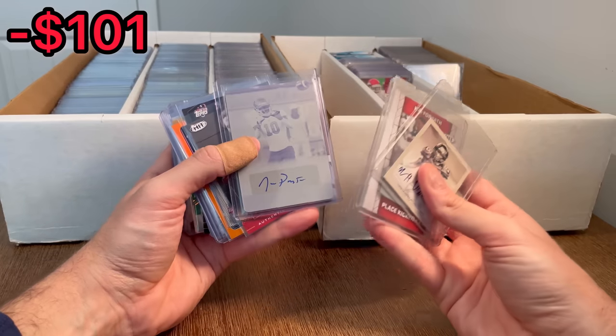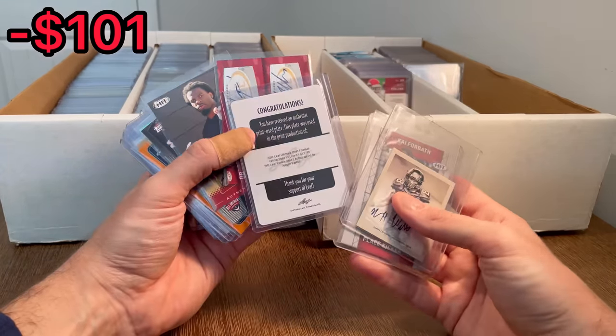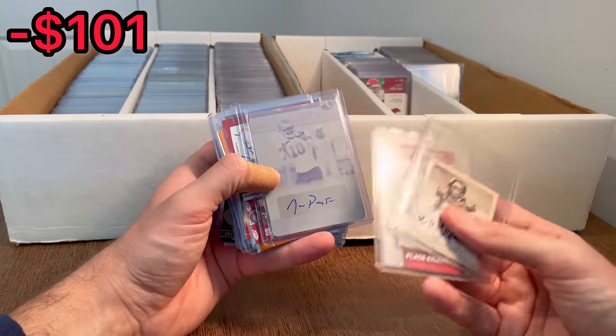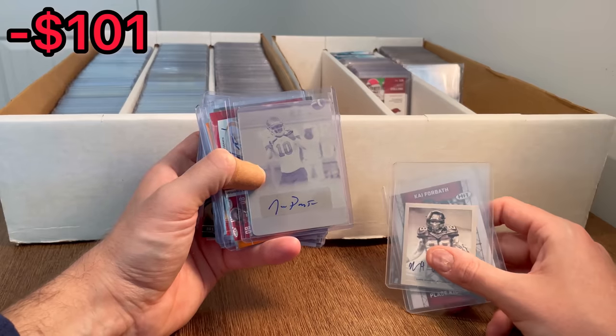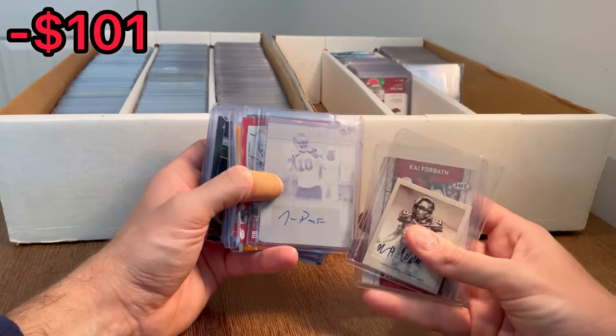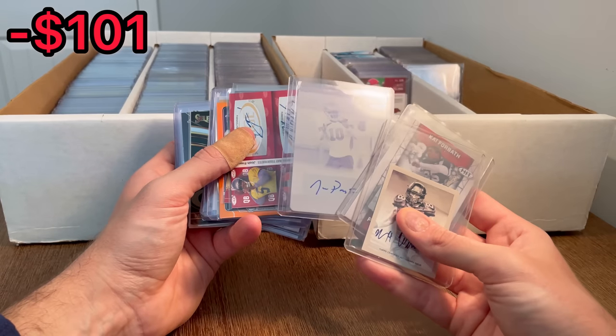Kai Forbath — nice auto. A printing plate that is signed of Jordan Payton. I don't know who that is, but anytime you get a one-of-one it is a printing plate — so that is a definite asterisk on the one-of-one. They're obviously not quite as valuable as real one-of-ones, but really cool card, and you can't complain. Usually no matter who they are, printing plates can still make you a few bucks.